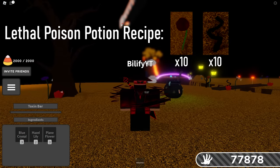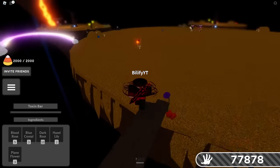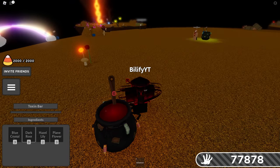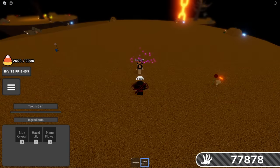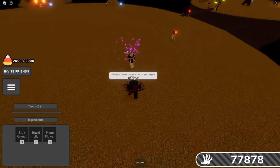The next potion I believe is going to be a fan favorite: the lethal poison potion. This one is going to be quite hard to get, but very rewarding. It requires ten blood roses and ten dark roots. We have our dark root right here and our blood rose right here — we need to collect ten of each. With ten blood roses and ten dark roots, we get ourselves the lethal poison potion, which kills any player it comes into contact with. Throwing this lethal potion is kind of lethal.